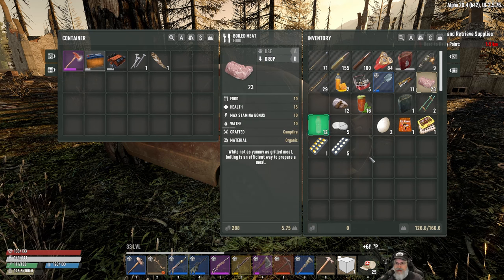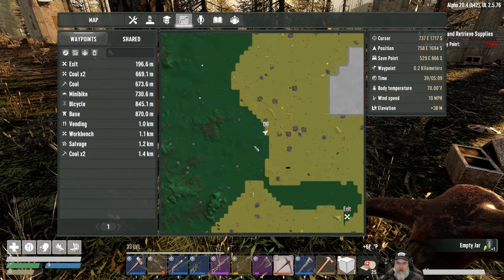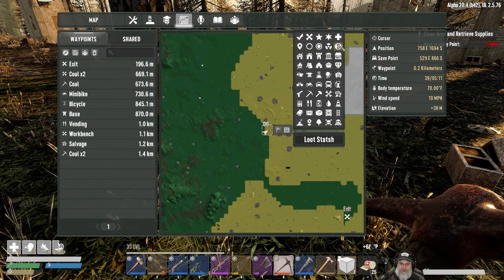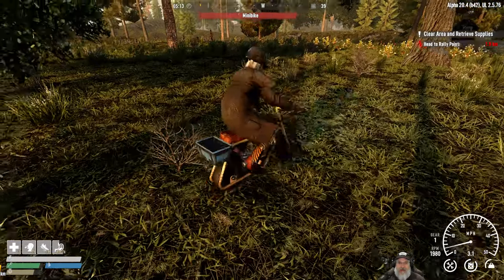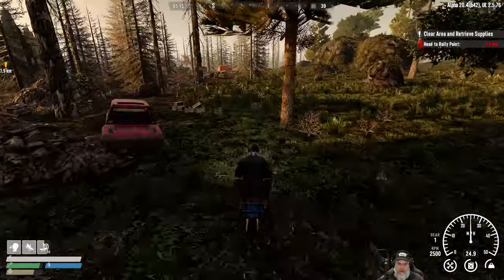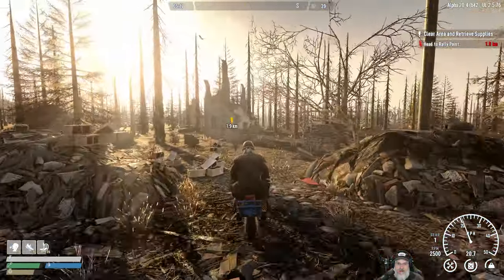Let's have one of these and maybe one of these for the efficient digestion buff. Now I'm going to mark this as a loot stash. I'll come back for that some other time. I've got a bunch of stuff at Trader Joel's compound that I need to get at some point too, but that'll be an off-camera thing.